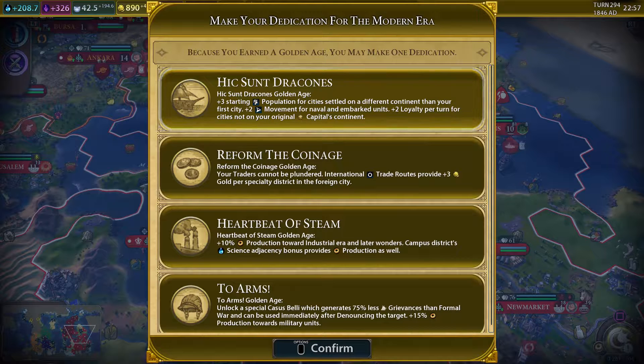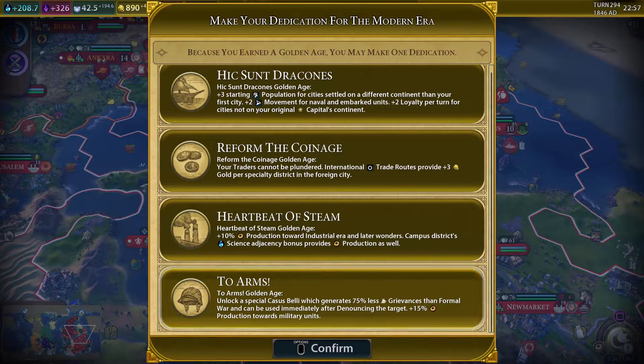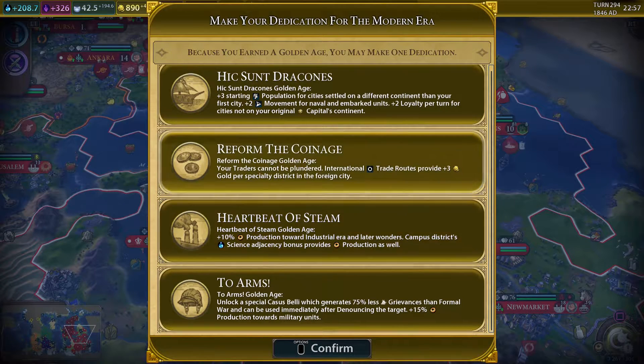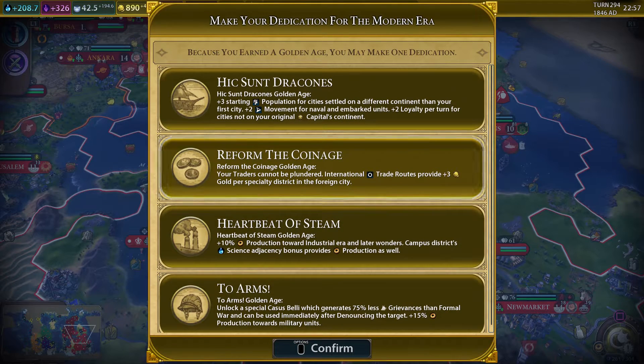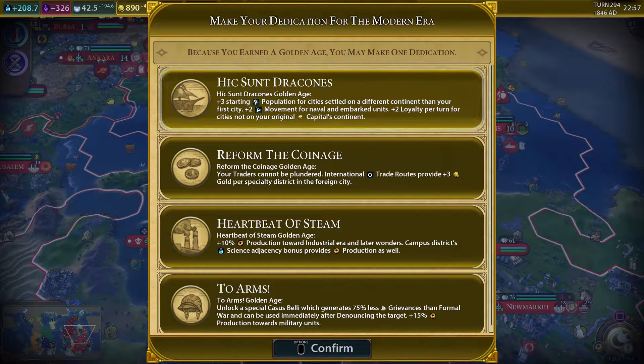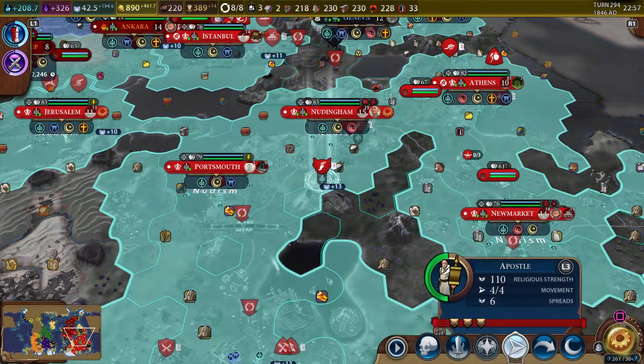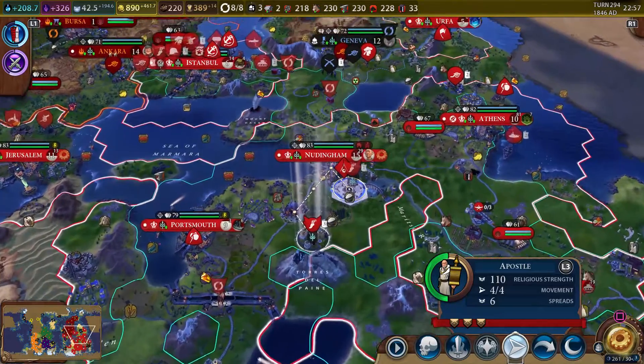We have some similar options to before. There's a new one — 'Two Arms': unlock a special casus belli which generates 75% less grievances in the formal war and can be used immediately after denouncing the target, plus 15% production towards military units, 10% production towards industrial era and later wonders, and campus districts provide a production bonus as well as science. I think we're going to go for that again. Let's go ahead and get the Heartbeat of Steam — that's the best option for us because it lets us build wonders quicker, more production is nice, and steampunk is cool.